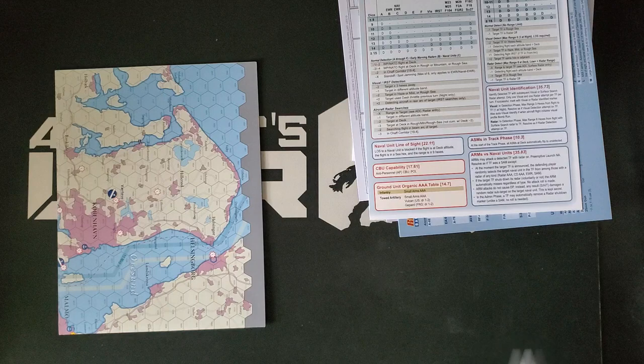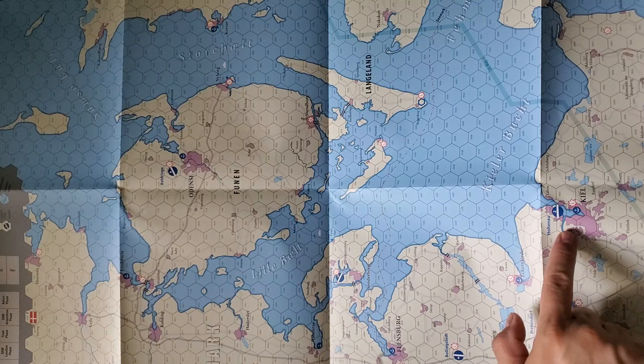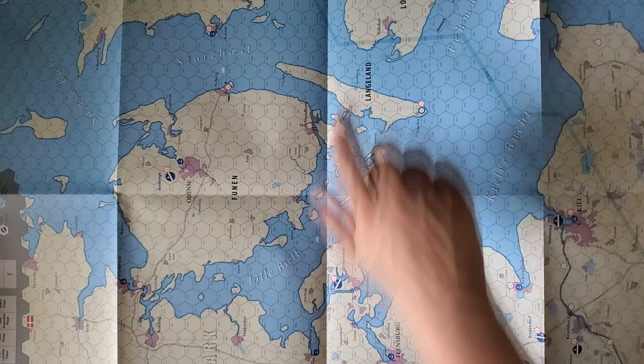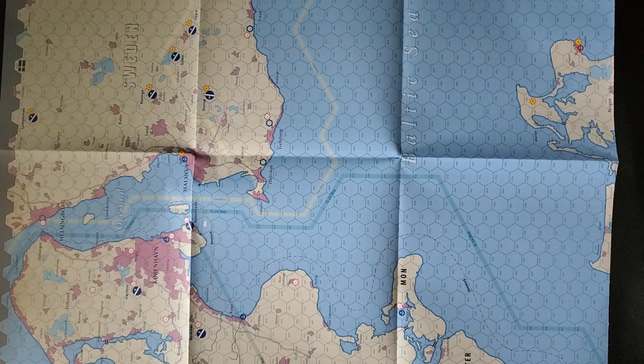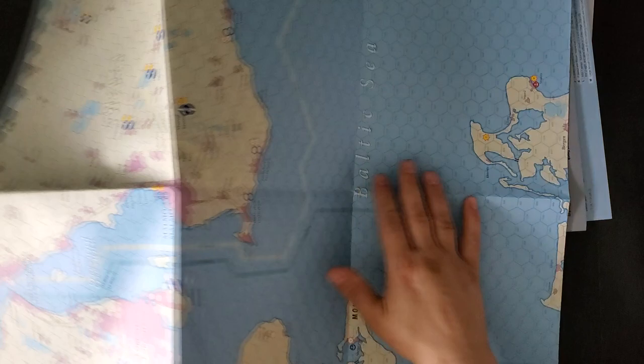Up here we have Denmark, it looks like. Here's Kiel right here. We have the Isle of Funen, the Isle of Langeland — I assume that's how it's pronounced — the Island of Laland, and this is the Jutland Peninsula, one would presume. Here's Flensburg. If we look at the other one, we're going to get into probably a bit of Swedish territory, and we do get a little bit of Sweden here too. Maps are, like I said, not going to give you a lot of ground detail. But these do, at a glance, look like they match the maps from Red Storm itself, and I think you can actually combine the two and not just play this independently. But that is going to be the fruit of further investigation of the substantial material included in this box.